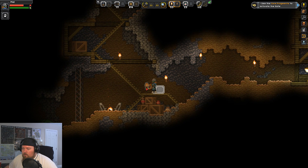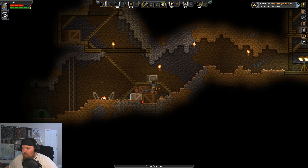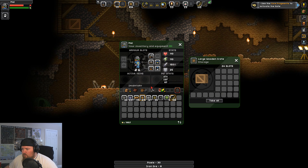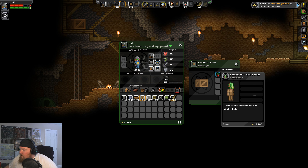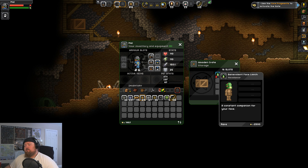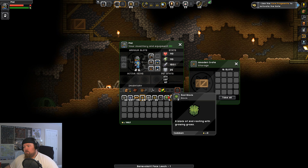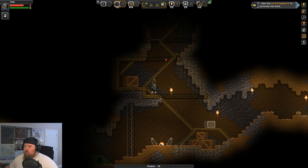There are tents down here. This is like — yes! I'm gonna find me a better sword when I get back. Benevolent face leech — headwear, a constant companion for your face. Should I wear that? I don't know what that is. I just threw a spear — I didn't mean to throw a spear. My trusty rusty sword.